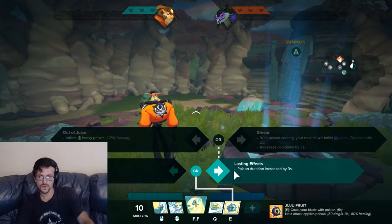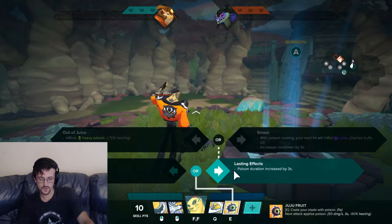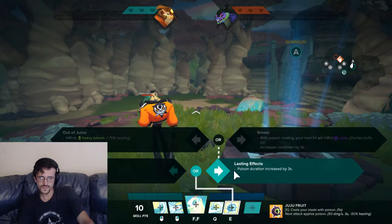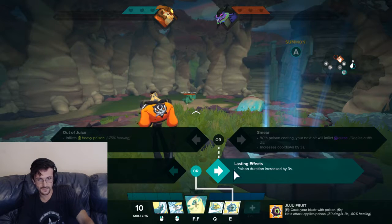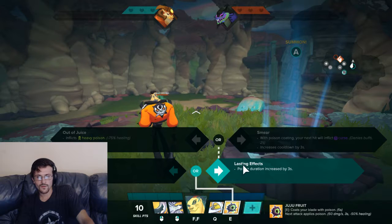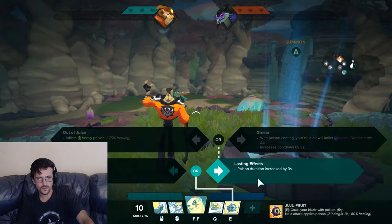Or there's Smear — with poison coating, your next hit inflicts curse which denies buffs. For example, against a Lord Nasus trying to use his movement speed buff to escape, he wouldn't get it. However Smear increases Juju Fruit's cooldown by three seconds, which is a significant downside. If they have lots of buffs, Smear is the way to go; if they have strong healing but not buffs, Out of Juice is better.